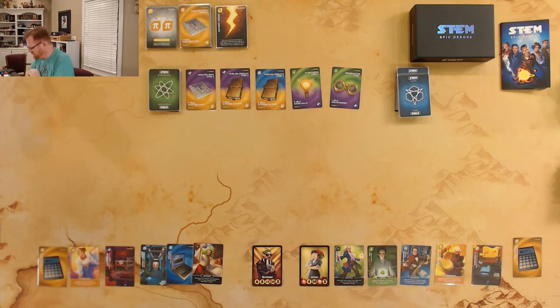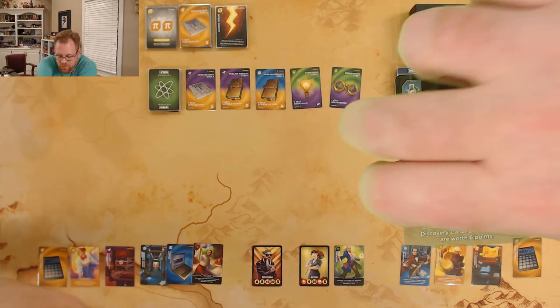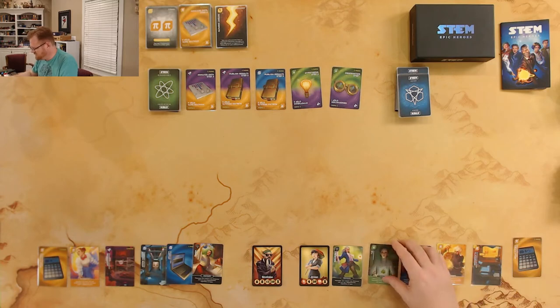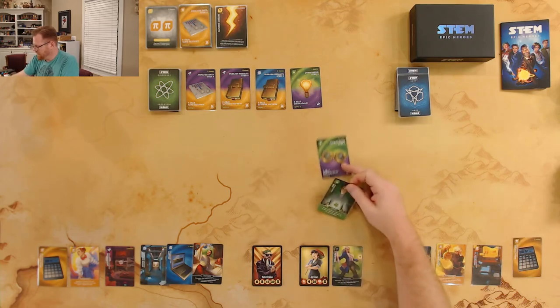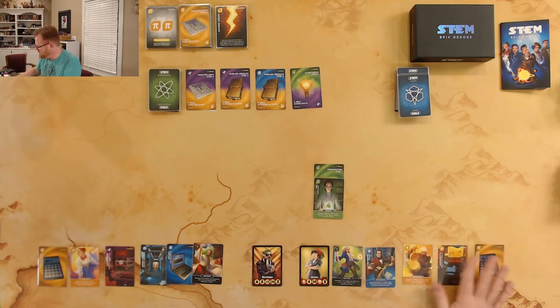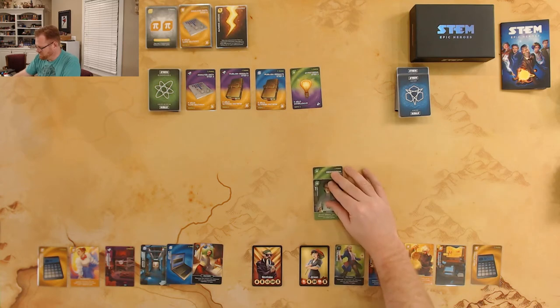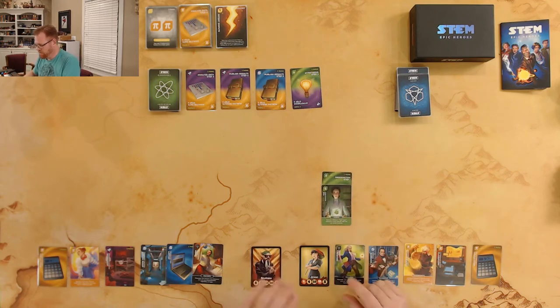Jesse's going first. She has Woo, who has gaseous diffusion — split-type discovery cards played with Woo are worth six points. Wow, six points is a lot! We have just two green cards out there, so we'll grab this observation card. Woo doesn't have any additional things to throw on top of it, which is a little disappointing, but that card is now going to count as six points rather than three — a good start for Jesse.